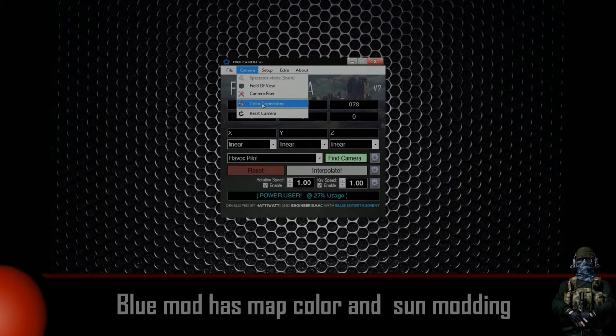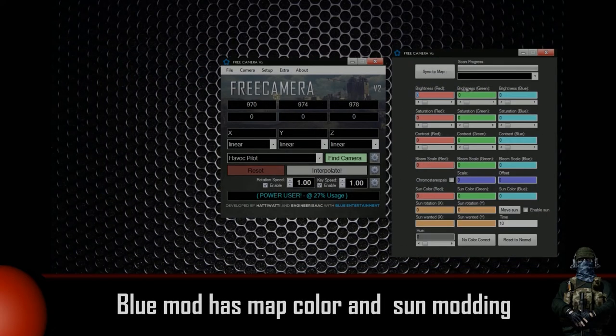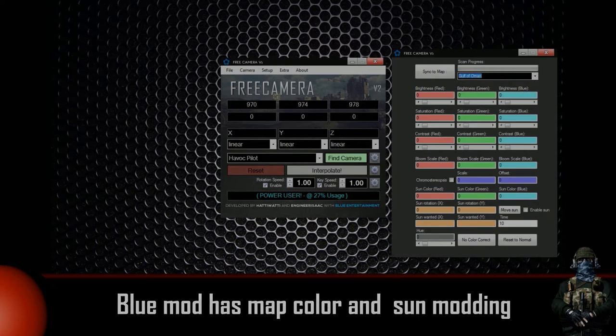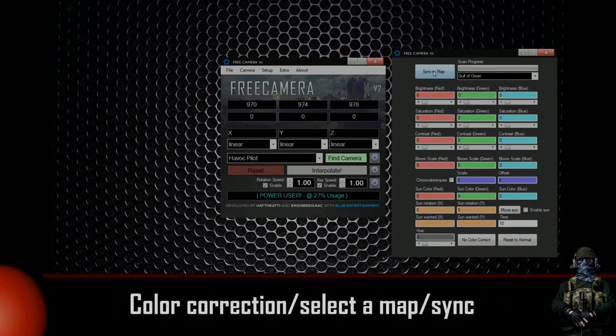Blue Mod also offers additional modding capabilities to the map through an option called color correction. When using it, you will be able to change the colors of the map and even control the movement of the sun. To use this, just go to Blue Mod → Color Correction, select the map, and press Sync.